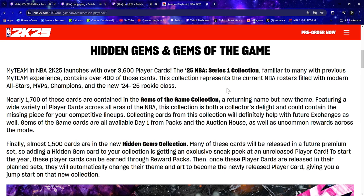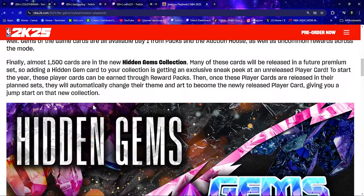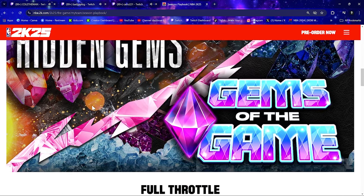Gems of the Game cards are available day one from packs and in the auction house, as well as upcoming uncommon rewards across the modes. Almost 1,500 cards are in the new Hidden Gems collection. Many of these cards will be released in future premium sets, so adding a hidden gem card to your collection is getting an exclusive sneak peek at an unreleased player card. Once these cards are released in their planned sets, they will automatically change their name and art to become the newly released player card, giving you a jump start on that new collection.